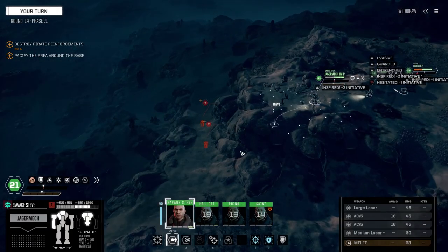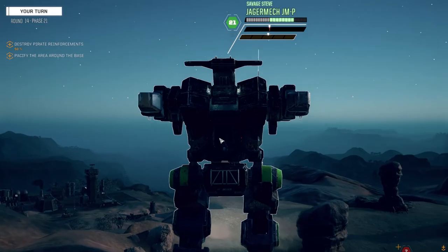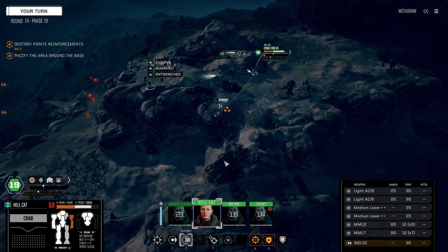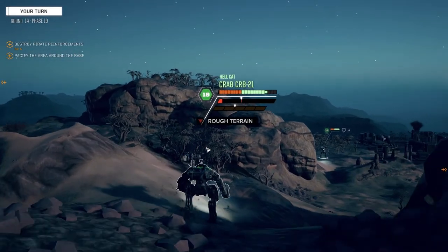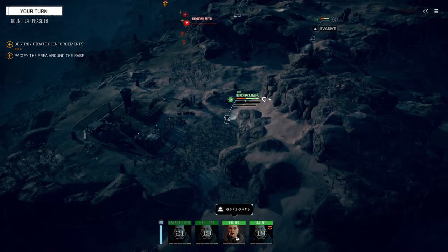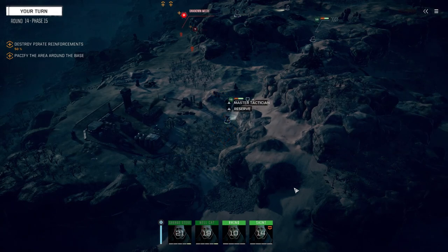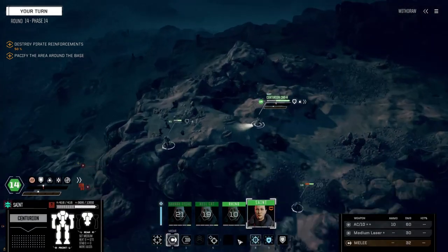As much as I want to finish this match up, we don't need to do that really fast. Still can't see these guys — let's let them come out into the open. I want to get Hellcat back this way. Should be getting eyes on very shortly here. Let's reserve Rhino first. Might be able to get eyes on with the Centurion.